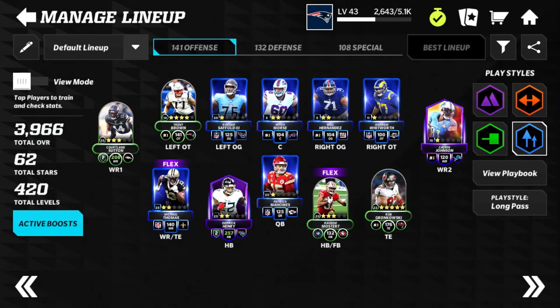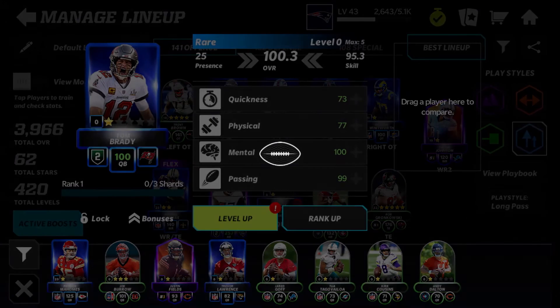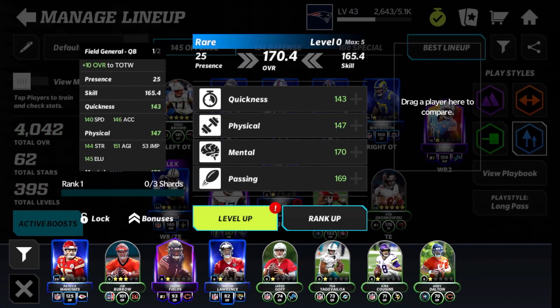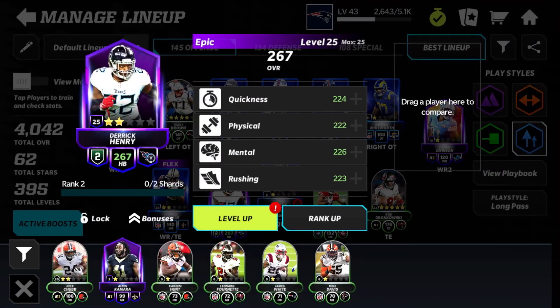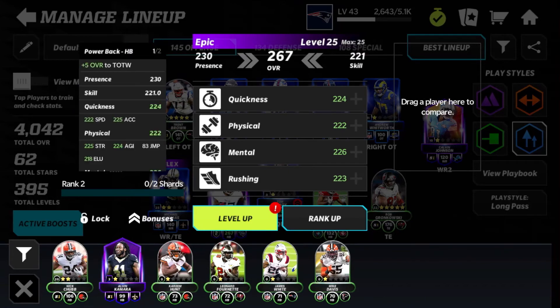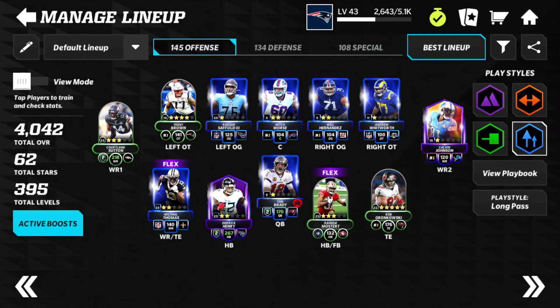After adding Morgan Fox, Derrick Henry is now a 257. Now putting in Tom Brady — it's crazy. With all of them in, Derrick Henry at level 25 rank 2 is 267 overall with 222 speed. It's kind of crazy how this boosting is working.